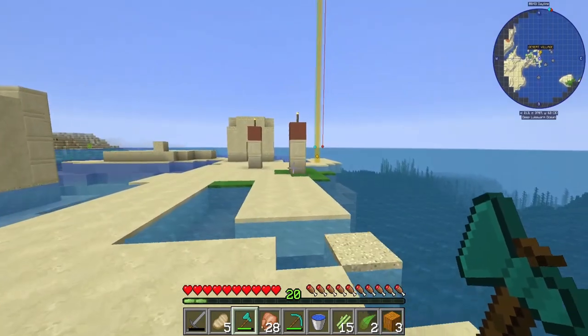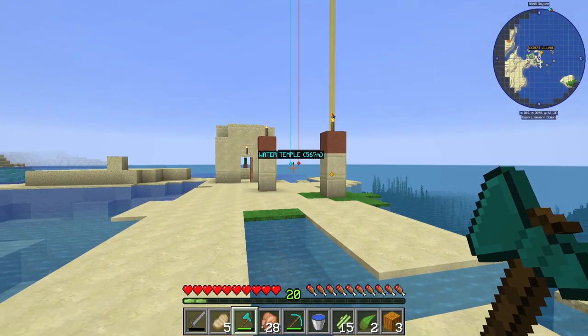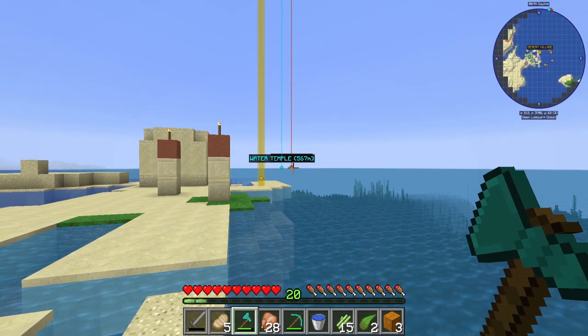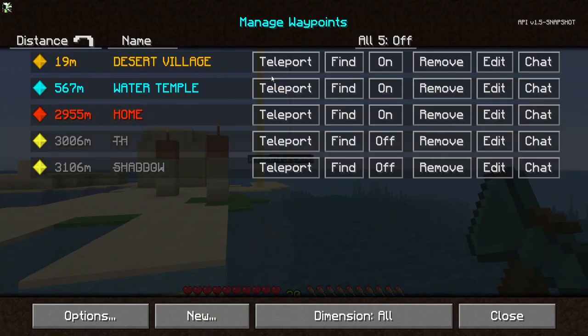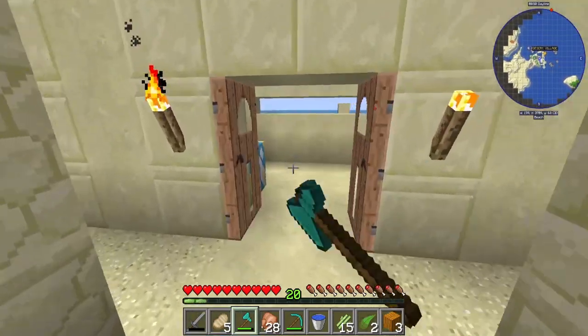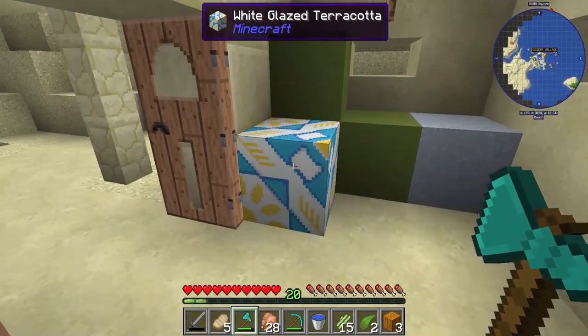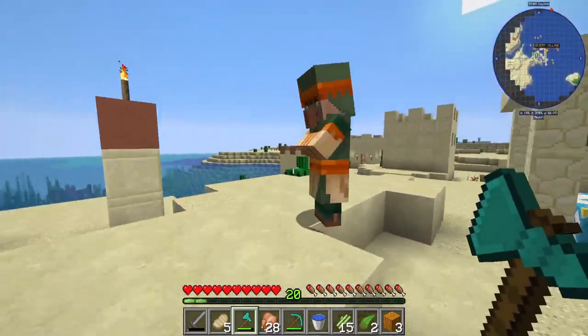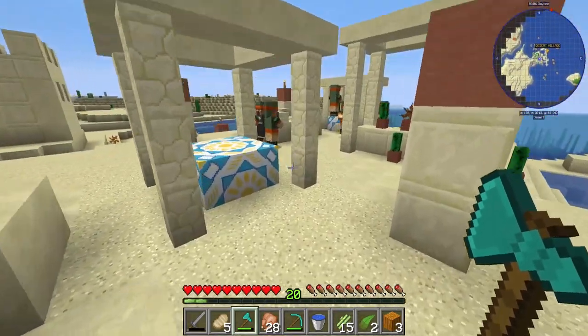I managed to find a desert village on my travels as well. On the journey map, home is about 3,000 blocks away — so not exactly close by, but still pretty cool to find. We'll have a little look around here and see what we can find, and of course there are some villagers here as well.